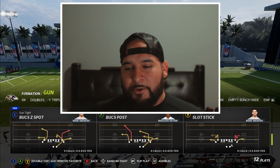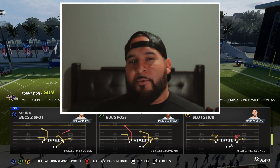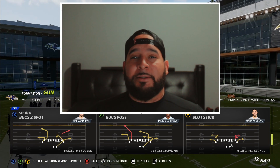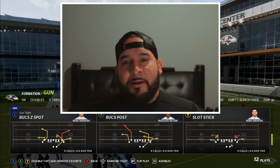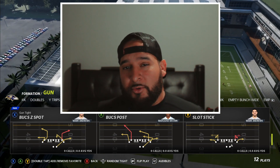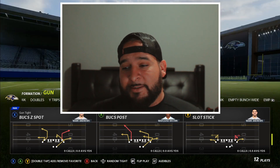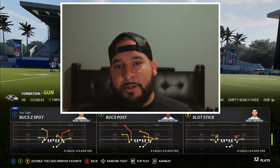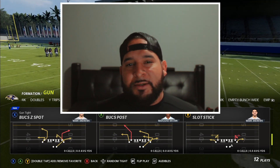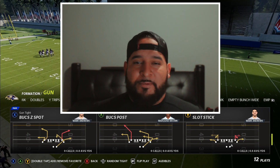This one's going to be a little bit different. The formation is the same, and the two route concepts are the same. But we're going to set this play up a little bit different for this Madden compared to Madden 21. It's a very good money play that's going to be able to beat all three zone coverages and man coverage at the same time. The play we're talking about is Gun Tight Bucks Post. If you're a Madden head, I'm more than sure you've ran into this formation with this specific route because it destroys man coverage and different coverages as well.